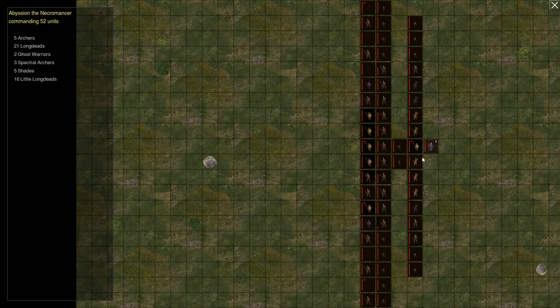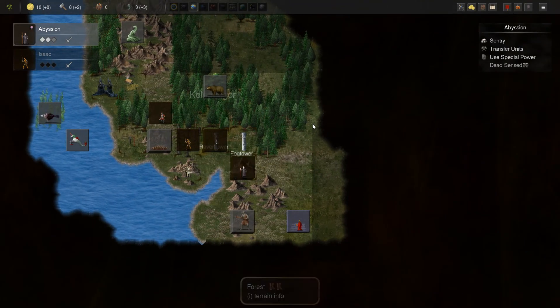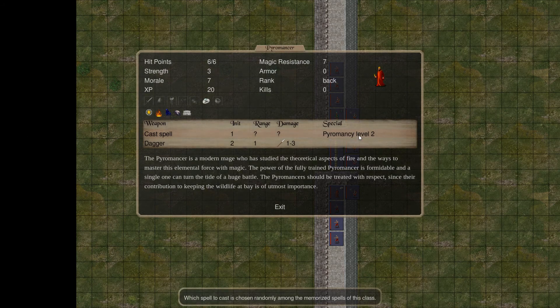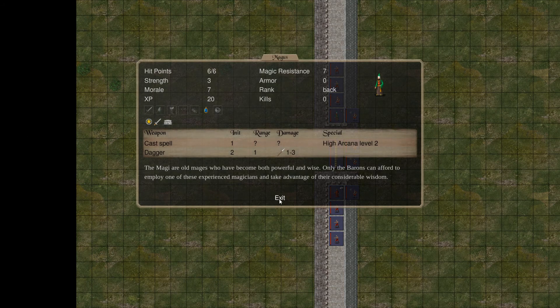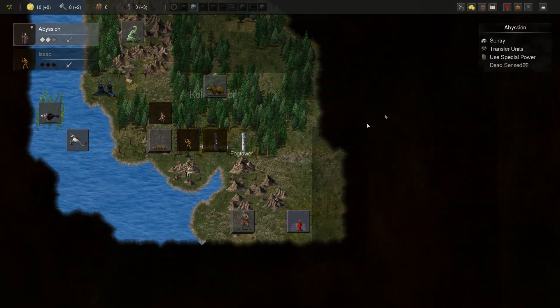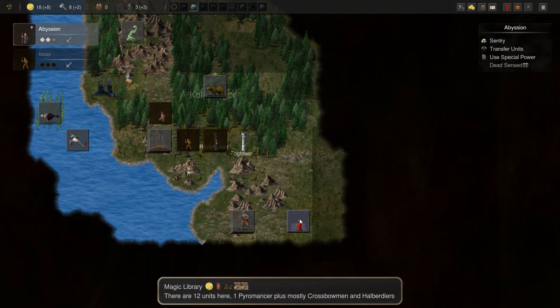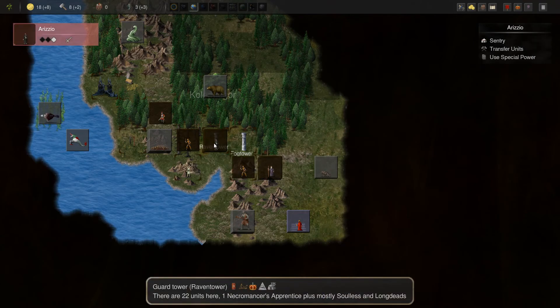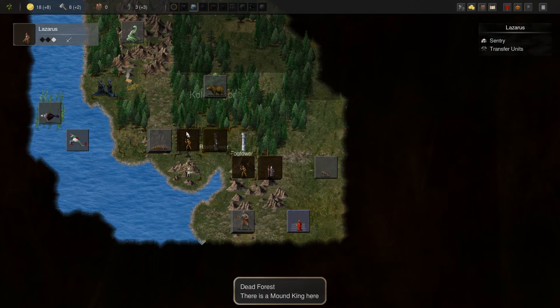Do we have something slowing us down here? It might just be the units that we just added — could be overdrawn on action points. Pyromancy level 2 — that's pretty strong. I don't think we're necessarily going to take that on just yet. But the time will come. As this guy's insane now, which is not ideal.